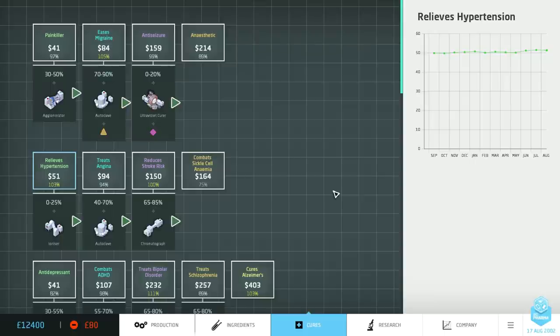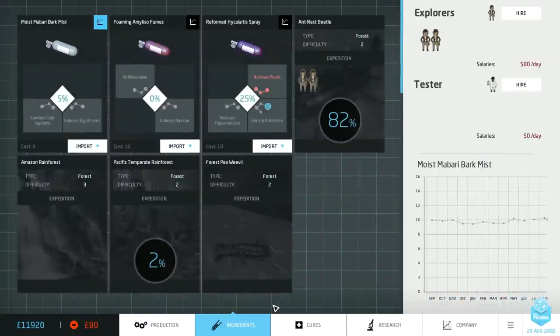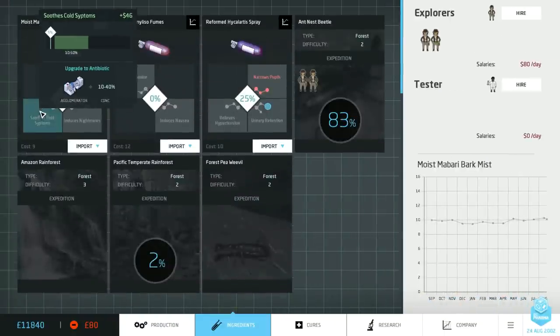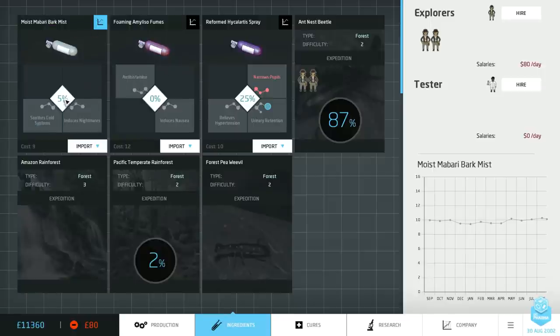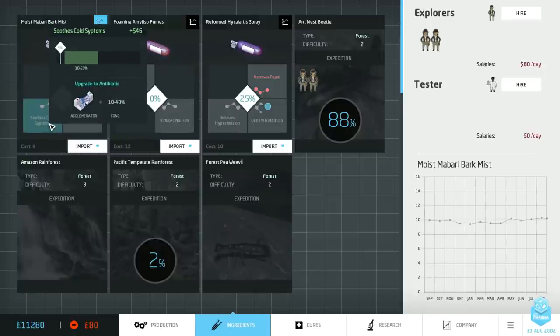I'd like to give you an example of the market simulation in action by actually building some production lines — I want to show how it reacts to the player's actions and how it acts as a balancer by moving in the opposite direction. But first I'd like to talk about how I've simplified the ingredient design so that it's much easier to assimilate the information you have and make decisions. If you've been following this game, you'll notice that this tooltip is a lot simpler than what we used to have. At the top it has a single positive curative effect called 'soothes cold symptoms,' a value based on current market value, and a single bar showing that this ingredient is currently at 5% concentration but will be active between 10 and 50%.